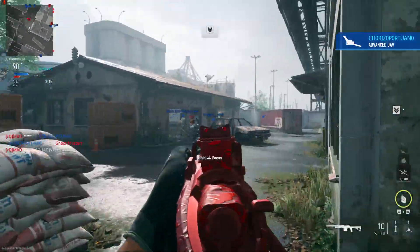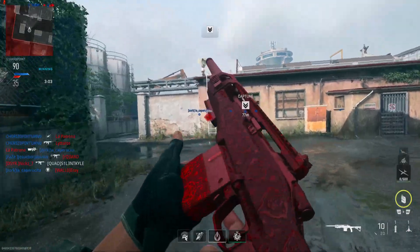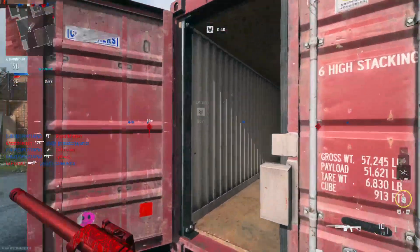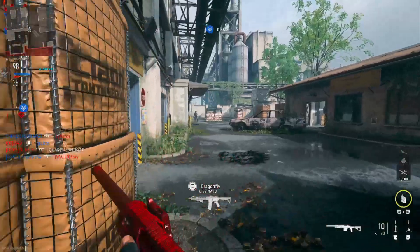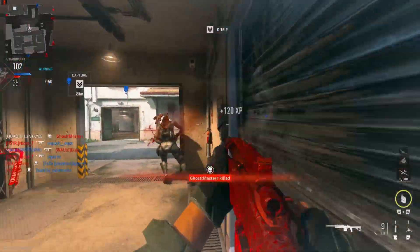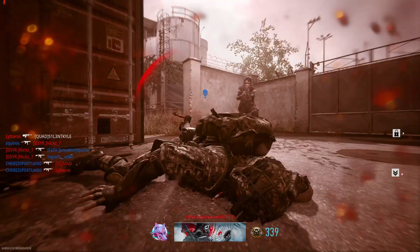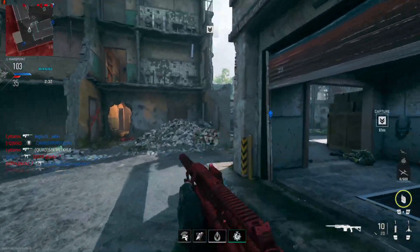What do you guys think of this camo? I think this is the best one we've gotten so far in the mid-season update. Not including any of the raid episode camos, this is only the fourth or fifth animated camo in this game. You've got two camos from the previous mid-season update that had a tiny little animation change added, but technically this is the fifth one.